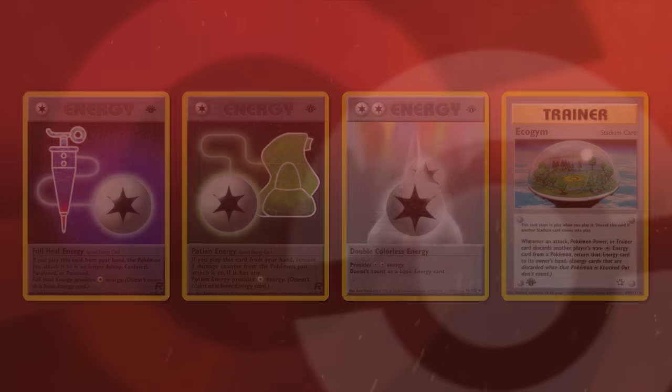Neo Genesis also introduced players to a new type of Trainer card: Pokémon Tools, modelled after the held items of Gold and Silver. These were Trainer cards that came into play attached to a Pokémon and were discarded when consumed or by some other card's effect. Only two were impactful: Focus Band and Goldberry. Focus Band slowed down the game by forcing the player taking a KO to hope their opponent flipped tails — otherwise the Pokémon survived with 10 HP. Focus Bands on baby Pokémon became the norm, forcing opponents to win multiple coin flips. Goldberry healed 40 damage in between turns, keeping Chansey and Rocket Zapdos relevant while countering the newly released Pichu.